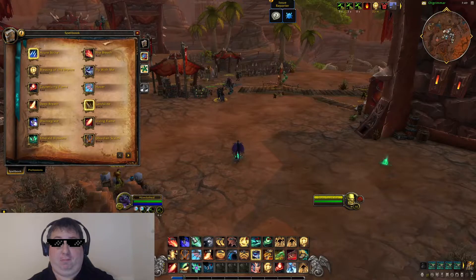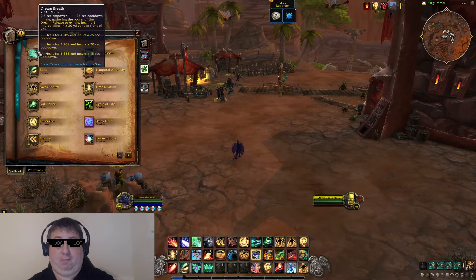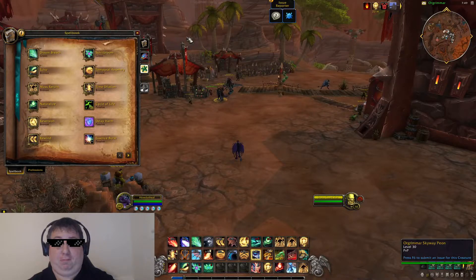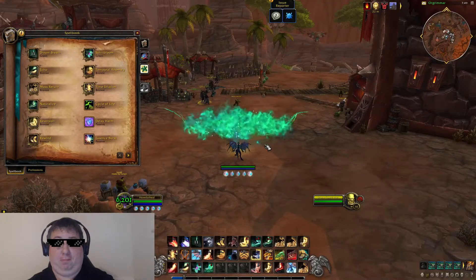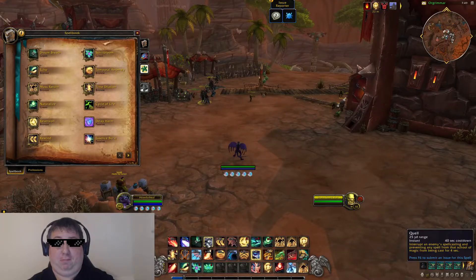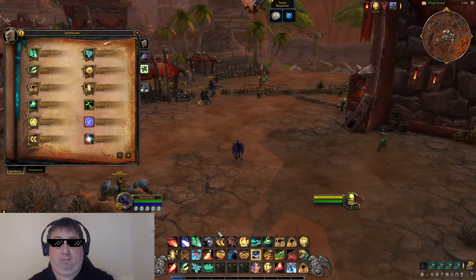That's your weaker AOE healing option, but it's more spammable than your big AOE heal called Dream's Breath. Dream's Breath is one of those empowered spells — you inhale and hold it in, it heals for more and has less of a cooldown the longer you hold it. It's a big area in front of you. It has a 15 second cooldown if you hold it all the way — this is your big AOE heal.